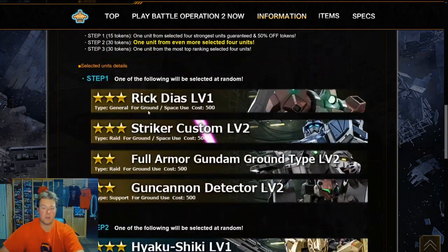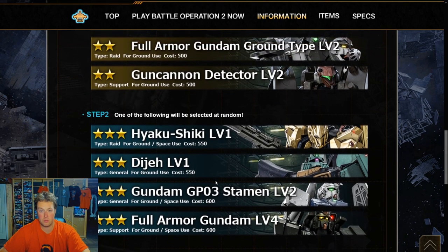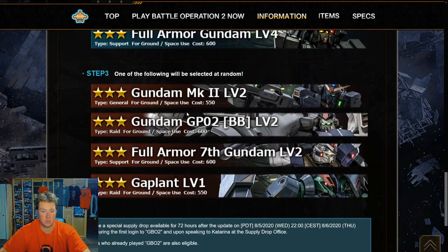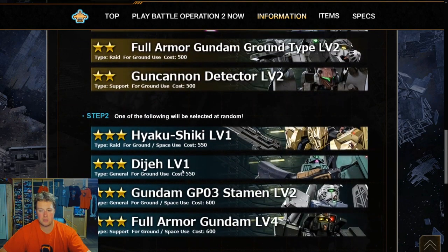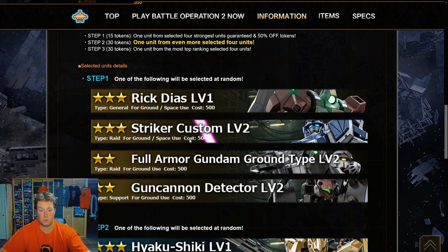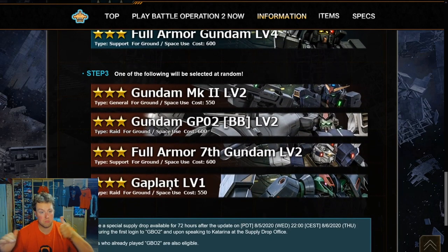Step one options include the Rick Dias level 1 or Striker Custom level 2, Full Armor Gundam Ground Type level 2, and Gun Cannon Detector level 2 — all cool units. Step two has the Hyaku Shiki, the Delta Gundam, the GP03 Stamen, or the Full Armor Gundam. Step three includes the Mk-II Gundam, GP02, BB level 2, Full Armor Seventh Gundam, and the Qubeley. I'd be interested in the Hyaku Shiki, the Striker Custom, the Full Armor Seventh, or a plan — any of those would be great.